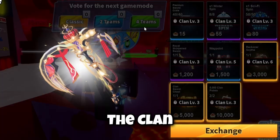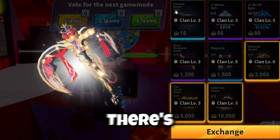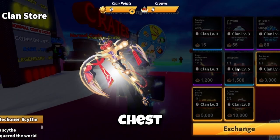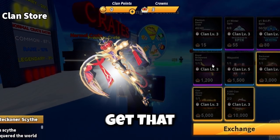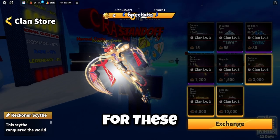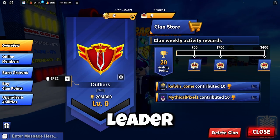The clan store is where you buy all the things. There's a premium sword, winter spin, sci-fi spin, sight, clan points, clan sword chest, waypoint ability — you can finally get that — and Royal Sharpened Sword. You can exchange your things for these and unlock them. I am the clan leader — this is what it looks like.